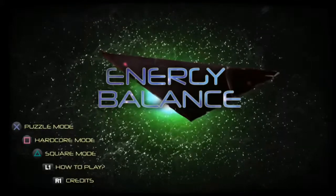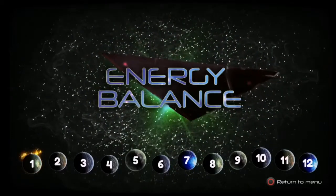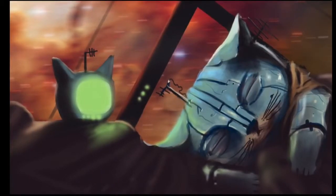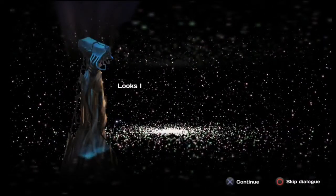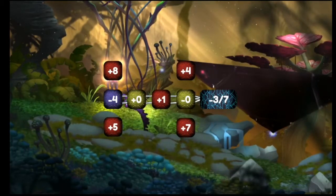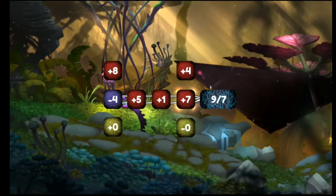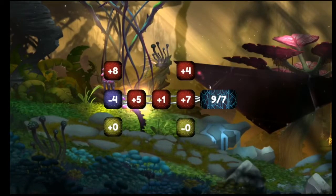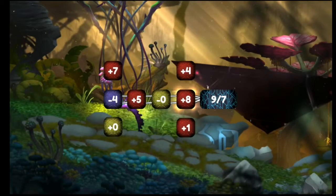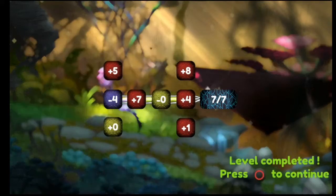So, Energy Balance. There are three different things to do. You've got 12 levels for the very first one, and basically you have to match the numbers to complete the level. It is easy at first — as you see right here, you have to get a 7, so you have to use the minuses and pluses to get it to equal. You have to connect it within the lines to get where you're going, so it can get complicated quickly. This is the first puzzle so it's super easy, though because I wanted to show you guys, it took me a little bit.